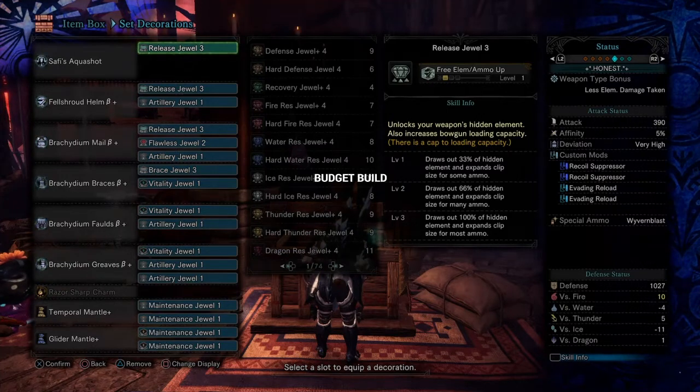Feel free to make any changes to the build using the decorations you have available. This is the cheapest version.